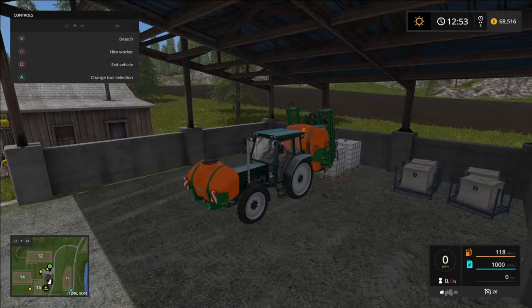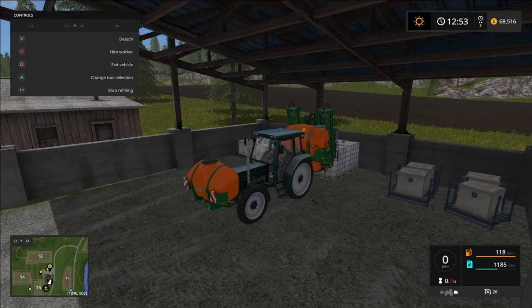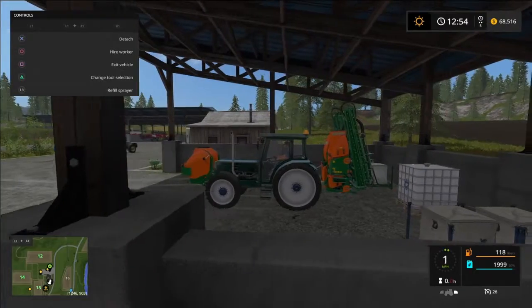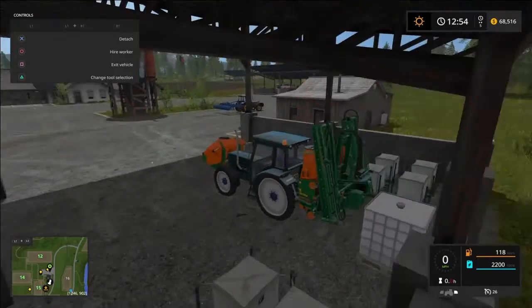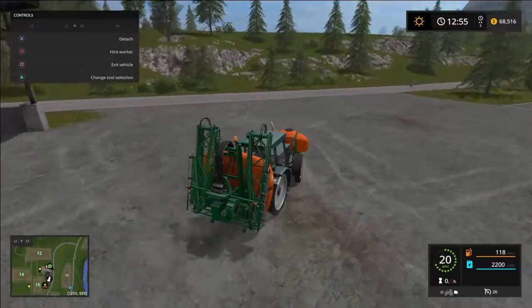Hello and welcome to another episode of Farm Simulator 2017 for the PlayStation 4. Today we're back on our map of Goldcrest Valley. What we'll be doing today is a little bit of cultivating and fertilizing, but before we go do some cultivating we're going to fertilize the field that already came cultivated on the start of the map.